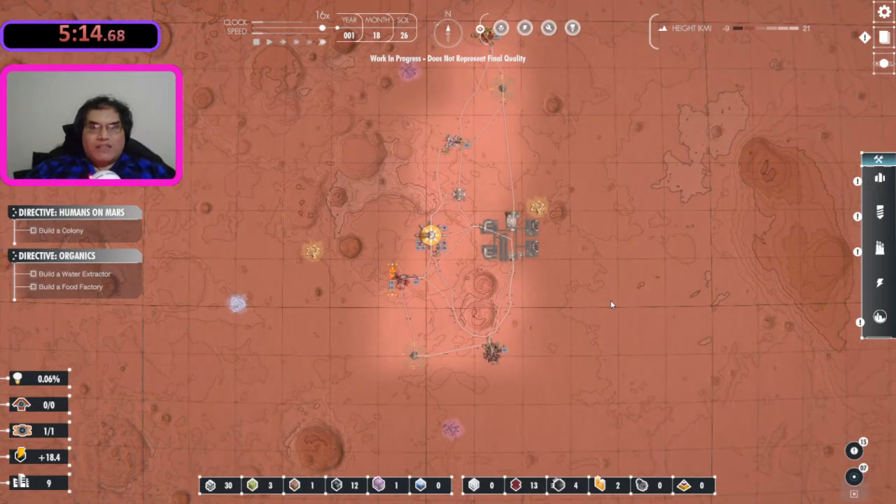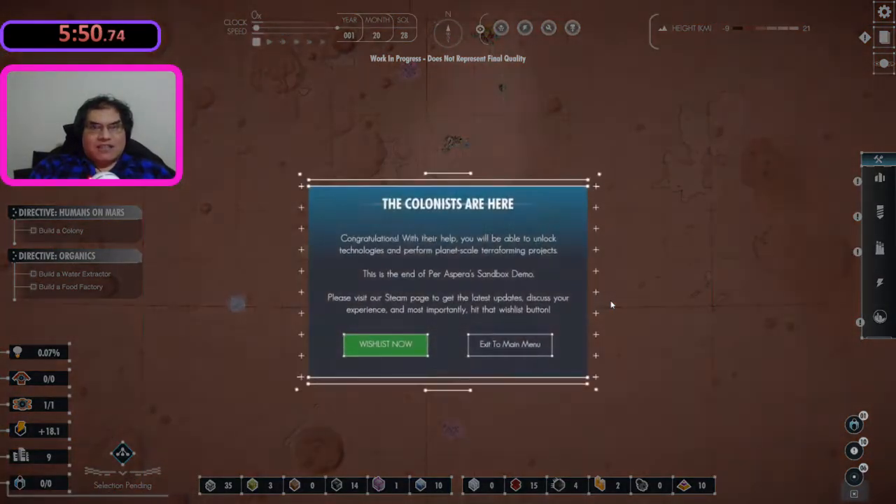I'm just waiting for my colonists to arrive at my lovely base. The time I was aiming for was six minutes ten. The deal is you build a spaceport, you order the colony ship, and two minutes and twenty seconds after that the colony ship arrives at your planet. I can't remember the time when I actually got the colony ship because it was really really early. I'm hoping for around six ten.